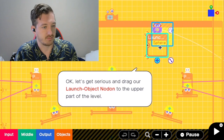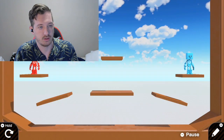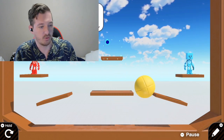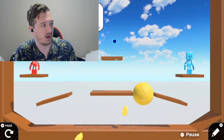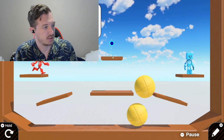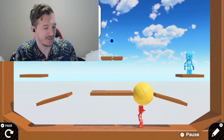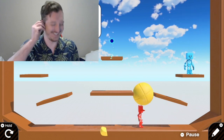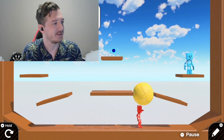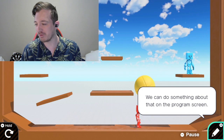I can drag the launch object nodon onto the screen. The nodon reacts enthusiastically. That's exactly what the launch object nodon did. The balls might be a bit too big, no? Those balls are too big — they need to be smaller.